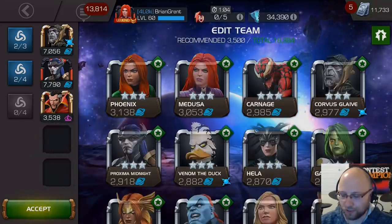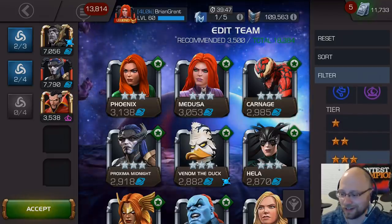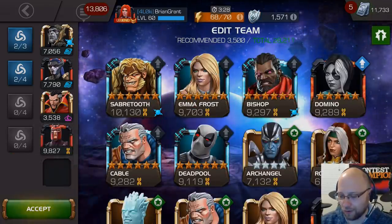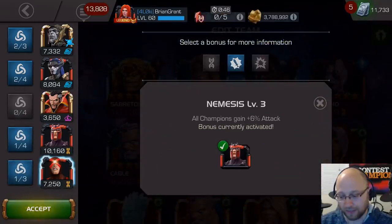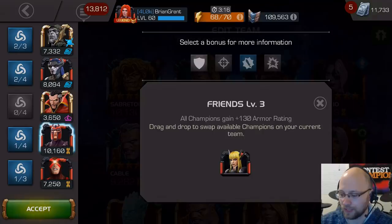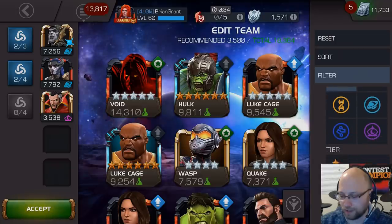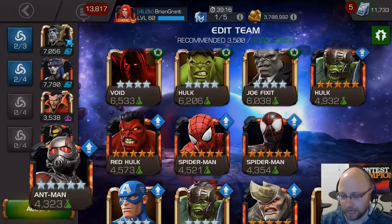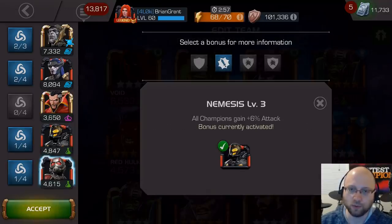You can substitute these champions with just about any two attack bonus synergy champions and you'll be perfectly fine. You could do something like Magneto, who has an attack synergy with Cyclops — not to be confused with the crit synergies that the mutants are kind of known for. You don't want to worry about that; once again you just want the attack bonuses. You can also go with the old-school standard that people used to get through Labyrinth of Legends — something like Yellowjacket and Ant-Man. This will also give you the attack bonus. It doesn't really matter who you throw on the team; you just want attack.